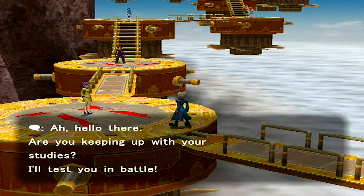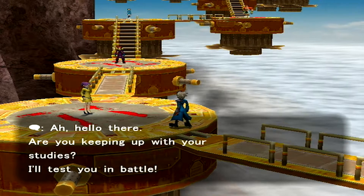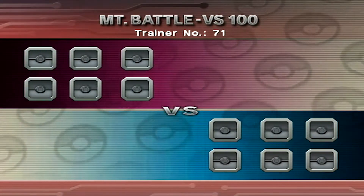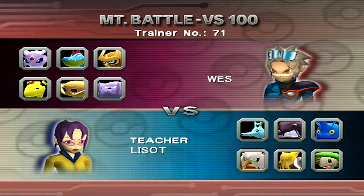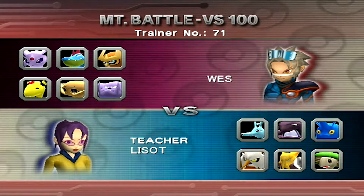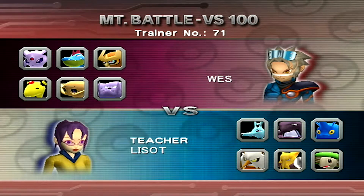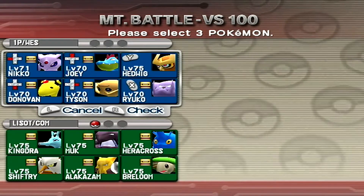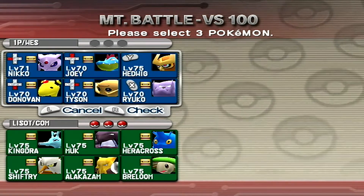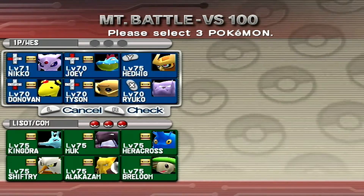Hello there! Are you keeping up with your studies? I'll test you in battle. I like how we can see four trainers already - it actually shows us ahead. Hi there, scary looking team. Now what do I want to lead with here? I kind of want to go with Ryuko just because she's pretty well balanced, and I don't think there's any... Well, the only thing that could do damage to her is Breloom.